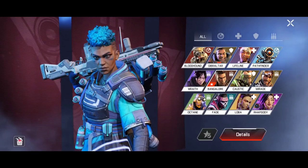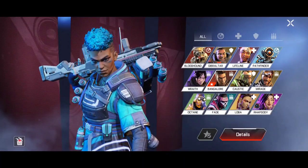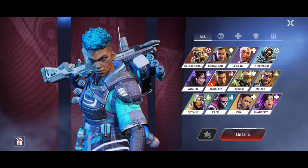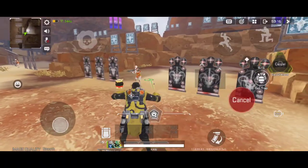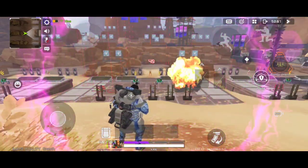First, let's start with the choice of legend. Technically you can use any legend, but it's highly recommended to choose a character who has an ability that deals damage to opponents. For now, there are only 3: Caustic with his tactical and ultimate abilities, and Gibraltar and Bangalore with their ultimates.